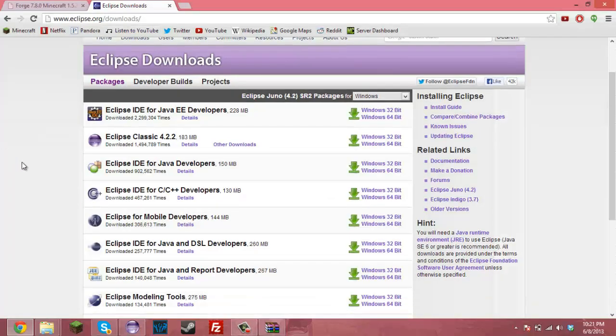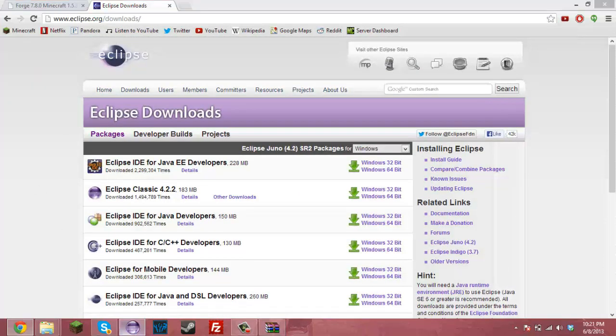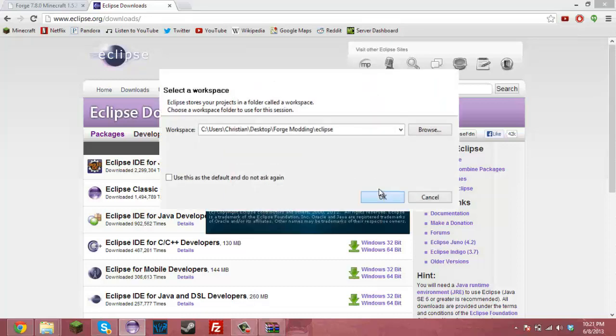Sorry about that, my brother interrupted me. Anyway, you want to download Eclipse and then go to the workspace launcher, go into your tutorial folder for modding, then click Eclipse and press OK again.